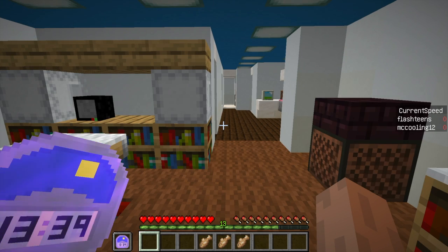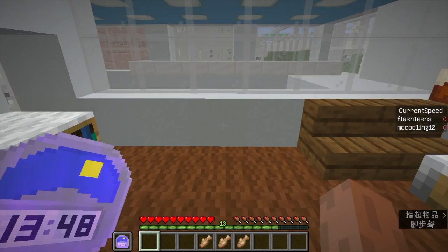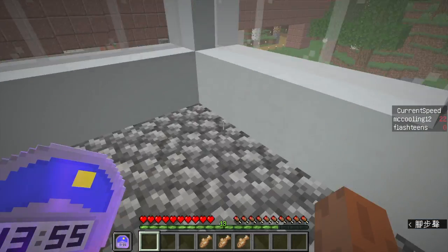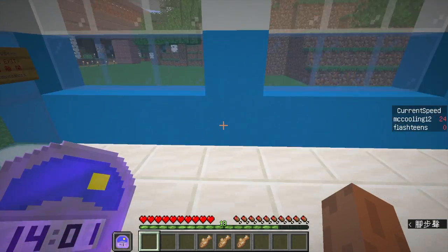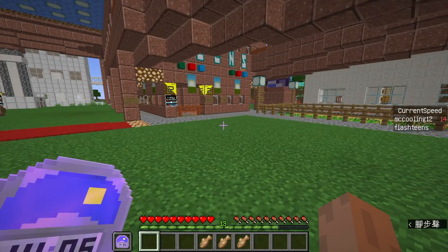Hello guys, welcome back to another brand new video. Today I'm going to teach you a method from a map called Republic of Flash Tins. If you never heard of Flash Tins before, he's a very good subway builder. This is the map, and today I'm going to teach you how to go to Woodland Mansion without using the Hyperloop line.